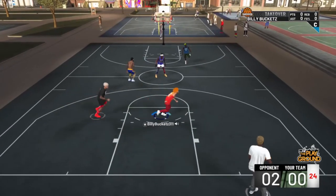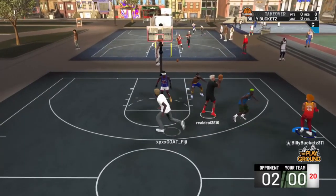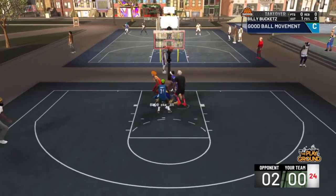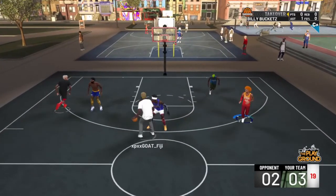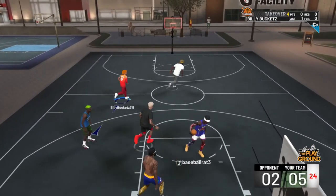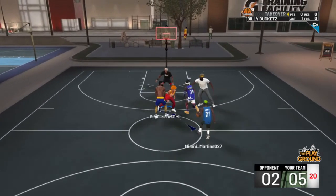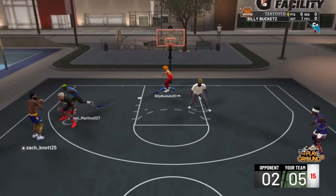First play of the game — back door. You're supposed to be a rim protector, you didn't get that block, you let that happen. We may be in trouble. He hits me in the corner, I drive to the bank, kick it out to the wing. He knocks that down — we may be all right. Next possession, back door — nothing he can do, he's too small. We got the size advantage; we may actually pull this thing off.